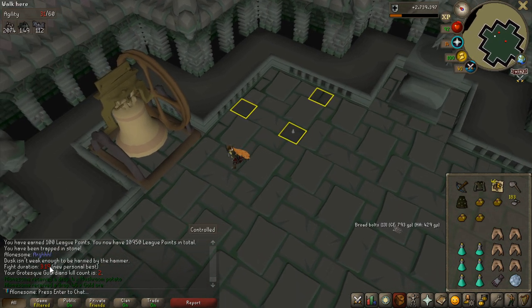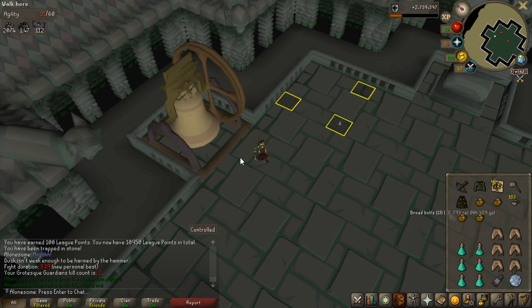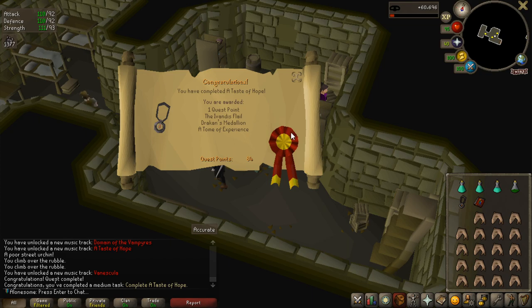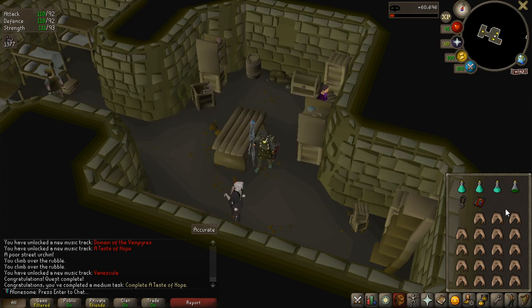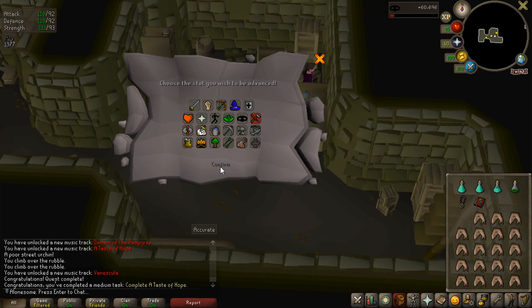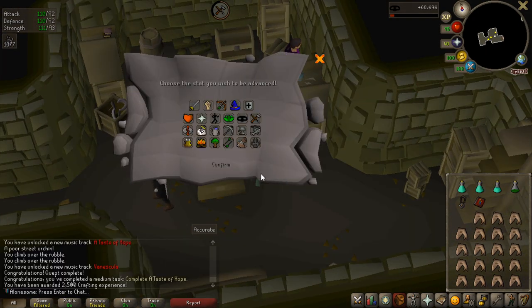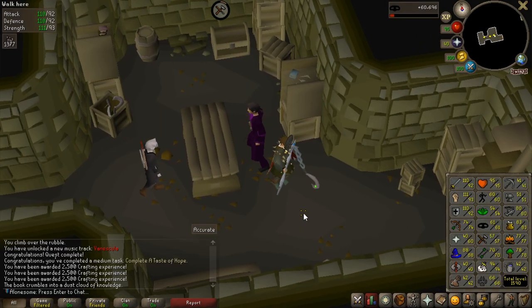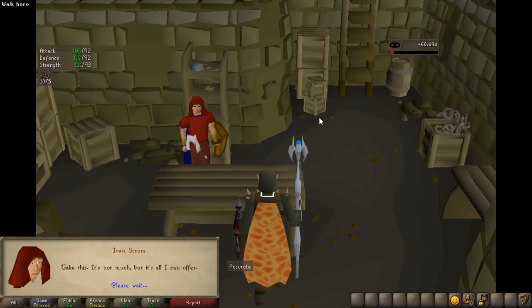Hopefully I can get a unique from these because if I do it's quite a lot of points. I actually went on a bit of a detour — I wanted to unlock Dark Meiyerditch and I get a lot of crafting experience for this. I completed A Taste of Hope and I'm going to use the experience reward — which is a lot — to level up crafting so I can do Sins of the Father afterwards. That quest is now completed as well.